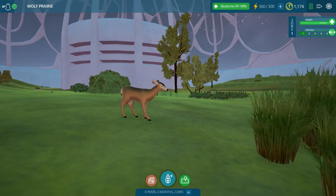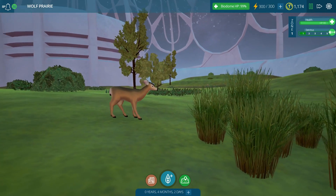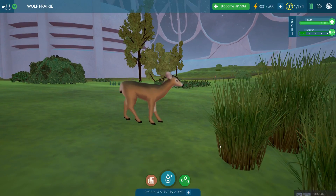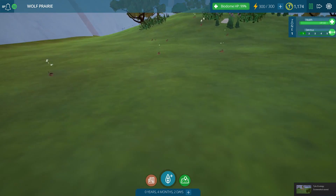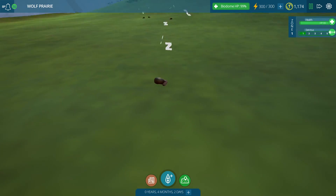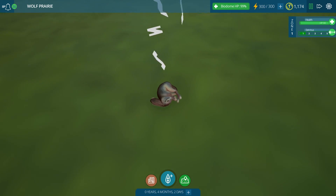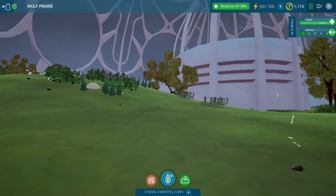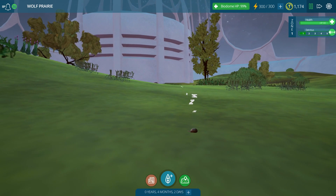There are still deer at Wolf Prairie! I am so surprised - I thought we were going to come back into Wolf Prairie and find everything dead. There are even tiny things - a little one who's like snoozing. It's not like a fainting goat - are you a fainting rabbit? Are you just pretending? He's so cute! Welcome back everyone to Taito Ecology.